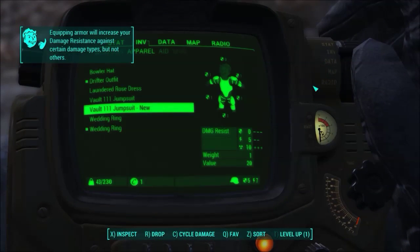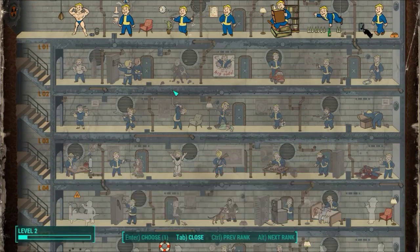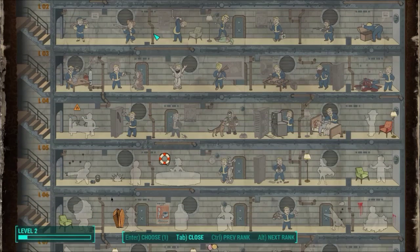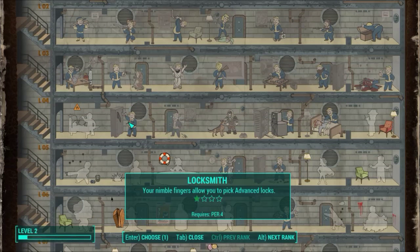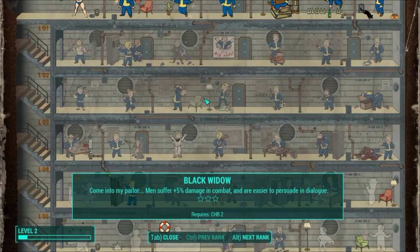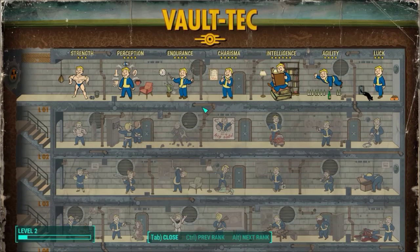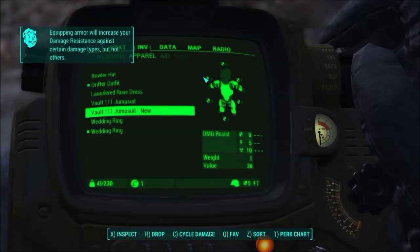One last thing I still need to do — I forgot to go to the perk screen to pick a perk. Pick a pick of perks — just one. We are going to go down and increase my Locksmith, because being able to pick advanced locks is going to be useful. Next level we're going to get Hacker. And after that we're going to go for Black Widow. It may not be an optimized build, but it's what I like to do, so we're going to do it.